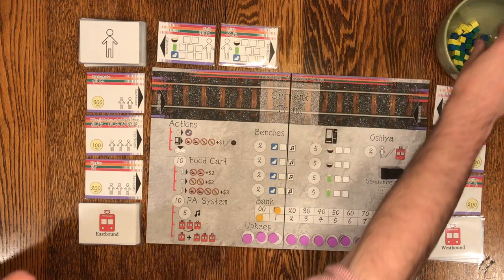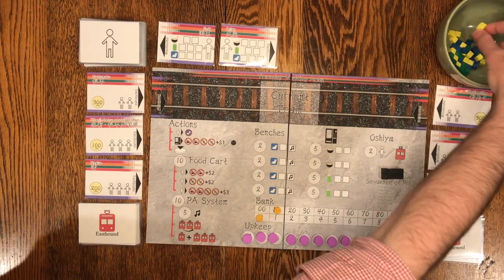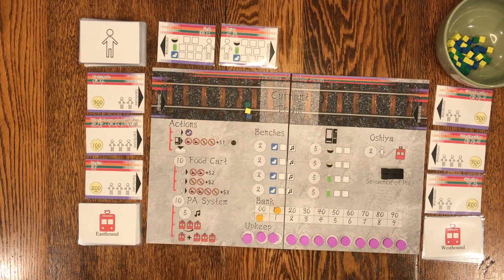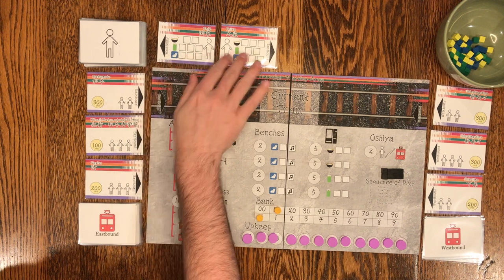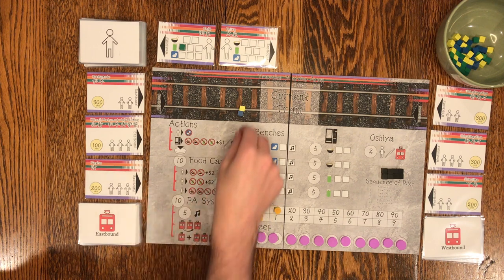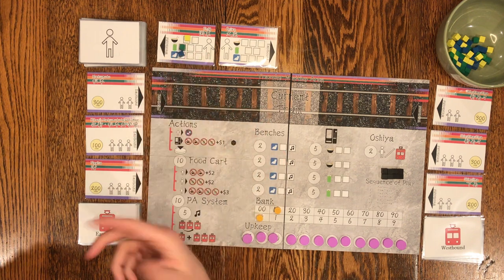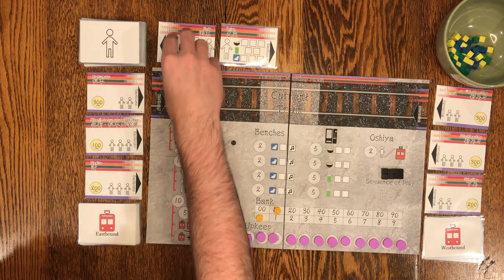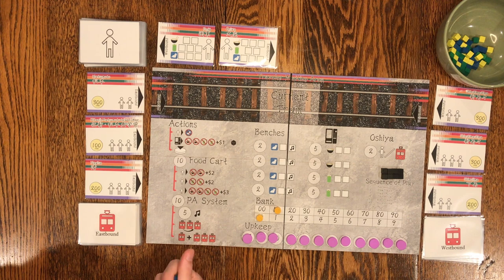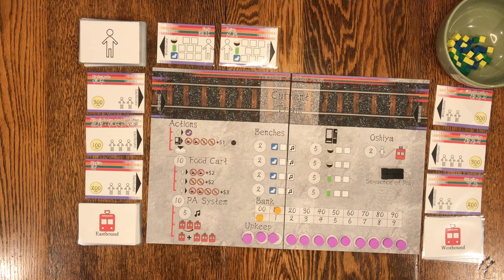Speaking of these cubes, there are three colors — these are the desire cubes. They represent the travelers' desires. The green cubes represent the thirst of travelers coming to the station. The yellow cubes represent hunger. And the blue cubes represent comfort. During the add needs phase, which is the first phase of a turn, you draw one of these cubes per traveler in the waiting area, and you can have any number of travelers up there.